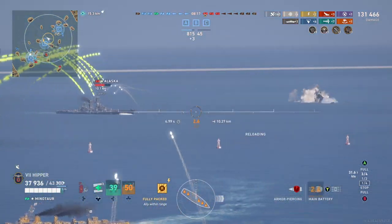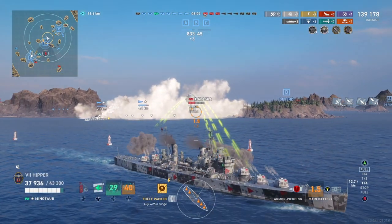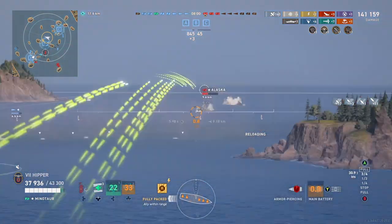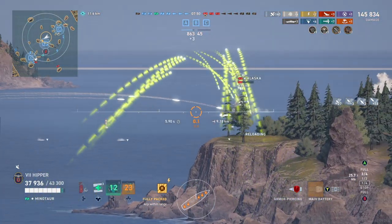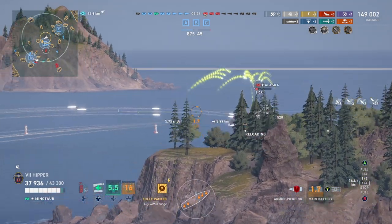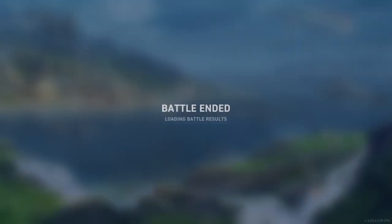We might even get a Commonwealth Agile Cruiser Commander who has as his base perk a bit of extra rudder shift, meaning you could then pop another two rudder inspirations along with all the usual perks that boost speed and rudder. I really hope Wargaming makes the Commonwealth line the best Agile Cruiser line there is — they could do that by making the base perk something like 3% rudder and 2% more speed. That would mean you could get the Brisbane rudder under 2 seconds, which would be absolutely perfect.